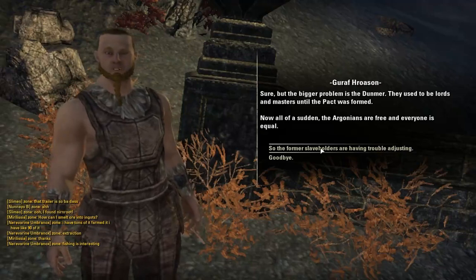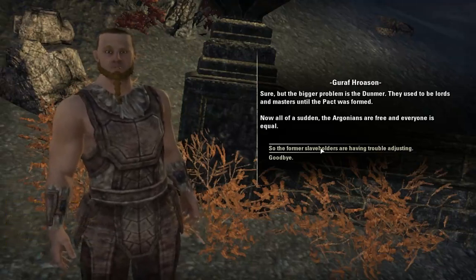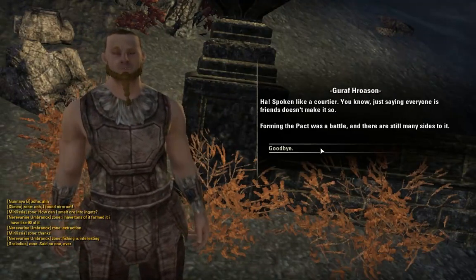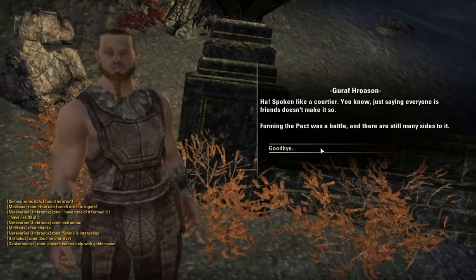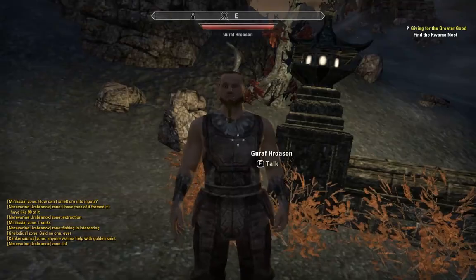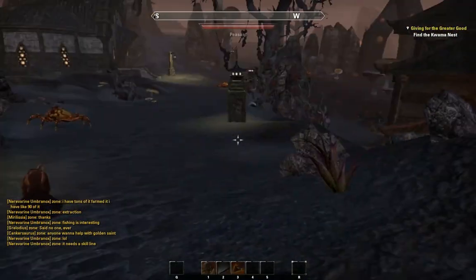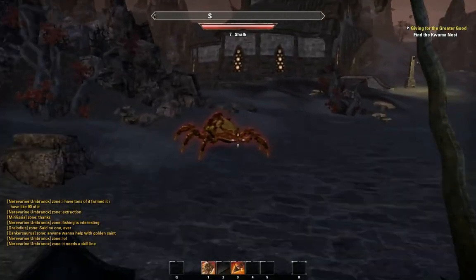Bad blood — back before the Ebonheart Pact was formed, dark elves enslaved Argonians. They raided the Black Marsh and brought captives up here to work. The Dunmer used to be lords and masters until the Pact was formed — now all of a sudden the Argonians are free and everyone is equal. Forming the Pact was a battle and there are still many sides to it. Shulk Beetles apparently.